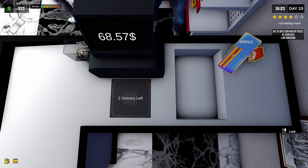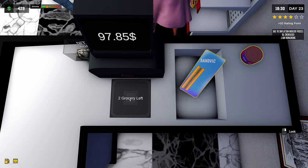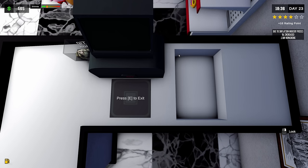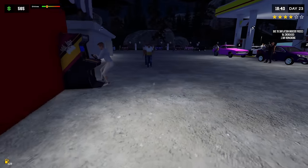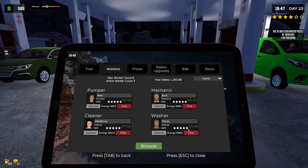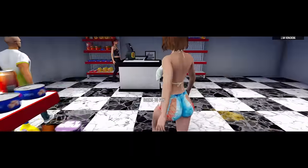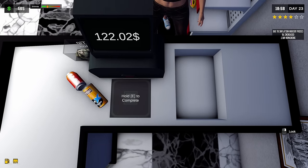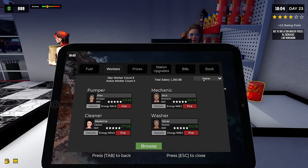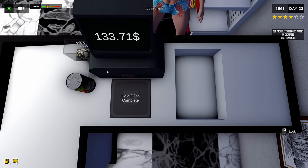God dang it - we might have to shut down for the night. We're gonna struggle here big time if we have to do all this by ourselves. I gotta shut this place down because we can't afford to keep it open. We still got a pump washer guy. We have one pumper, one mechanic, one cleaner, one washer - still a few people on board but not enough. I gotta shut her down. Station open - closed. Okay, perfect. Let's get everybody who's around taken care of.